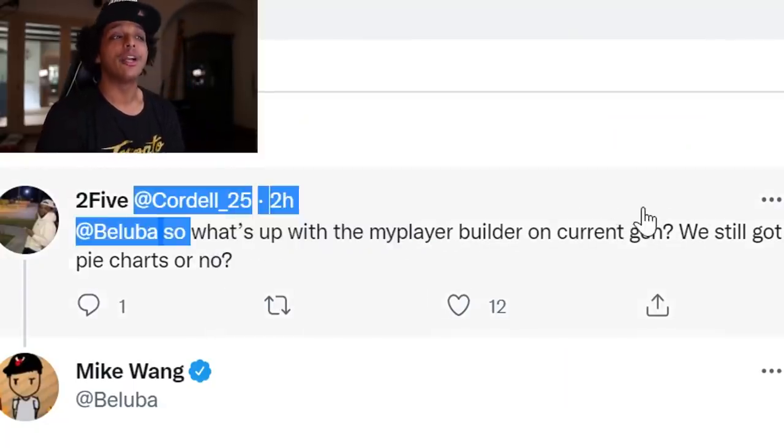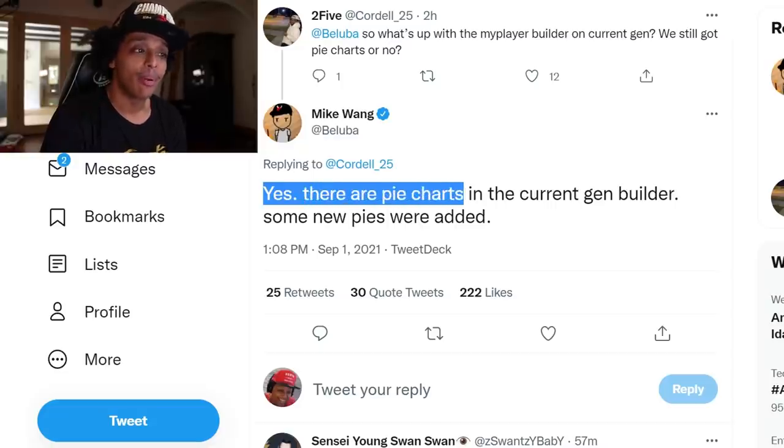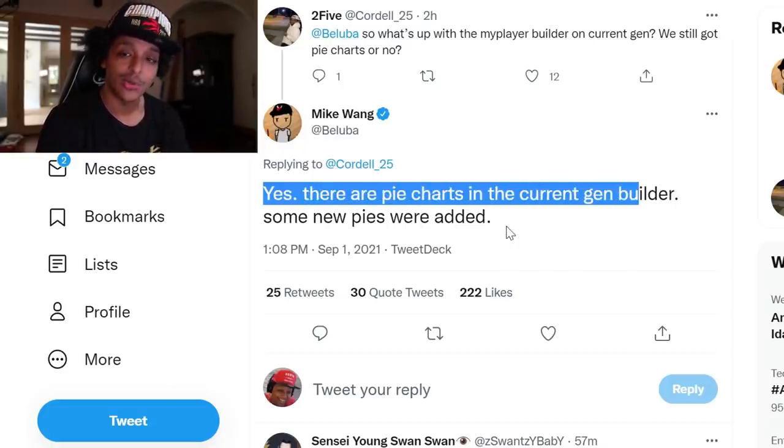Mike Wang has clarified on Twitter that yes, on current gen, pie charts are returning. Someone asked what's up with the MyPlayer builder on current gen — we still got pie charts or no? Mike Wang says yes, there are pie charts in the current gen builder, and some new pies were added. So if you didn't like the system last year, you might not like it too much this year either. You can get the vibe that there's a lot of things next gen has that current gen doesn't, so it might make sense to get both if you have access.